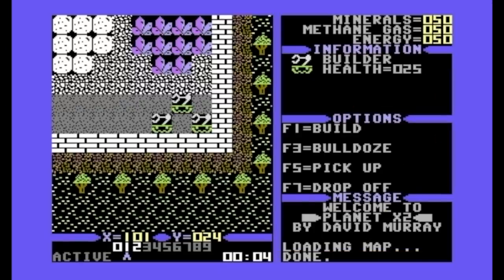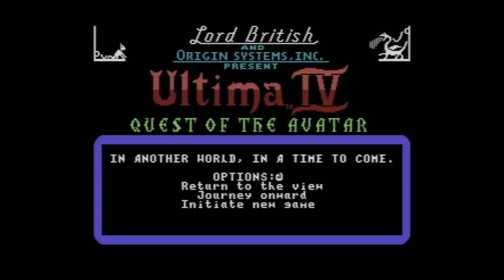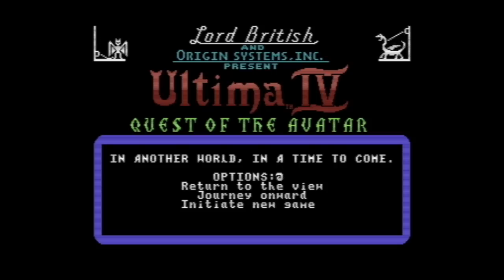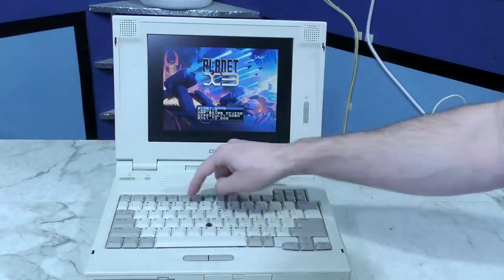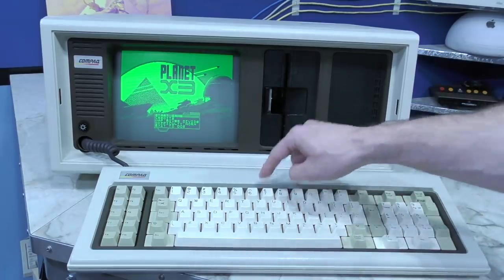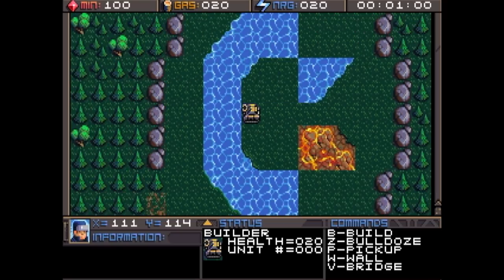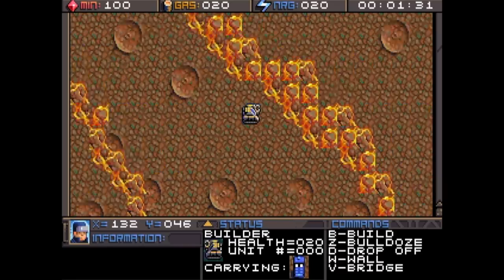I was disappointed that I didn't get to include any easter eggs in Planet X2 due to RAM limitations, but for X3 I managed to fit quite a few of them in. I always liked how Ultima games allowed you to press number keys at the main menu to hear the different pieces of music like a jukebox, so I added that feature to Planet X3 — and it works in all sound modes, even the PC speaker. On almost every level there is an easter egg of some sort, like a little secret Commodore shrine, or the TARDIS which you can even pick up and carry around.